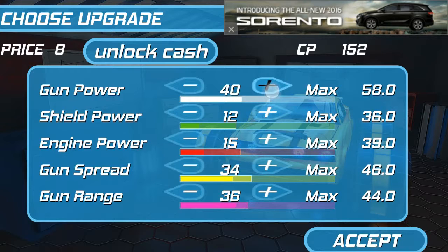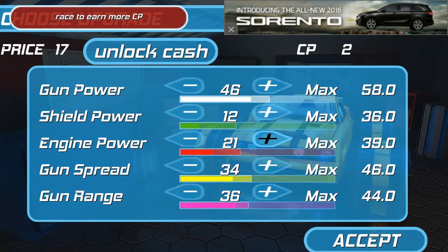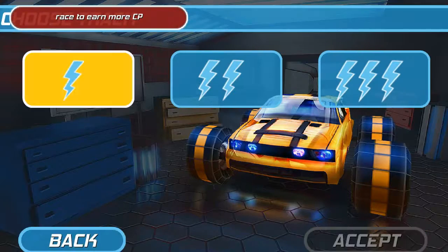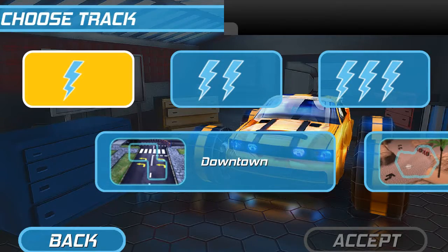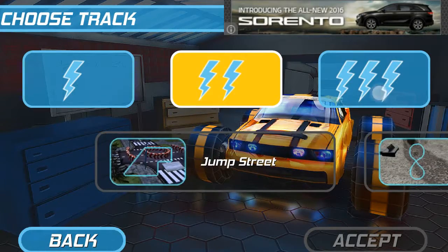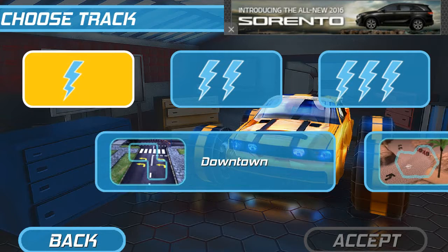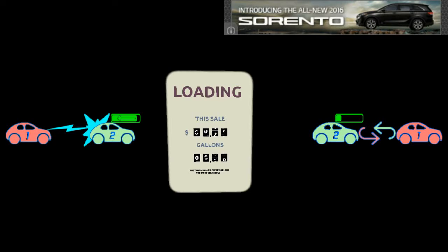I think we can upgrade certain attributes and whatnot on this screen. Something like that — let's get into it. I think those are different classes. Let's just do a simple downtown race and see how it goes.